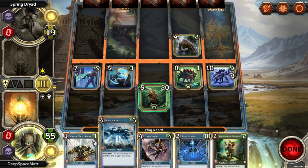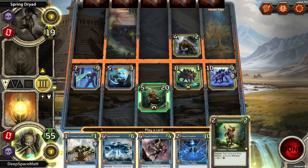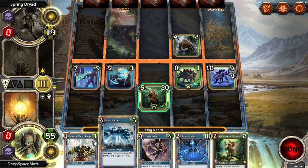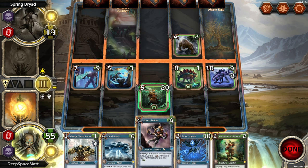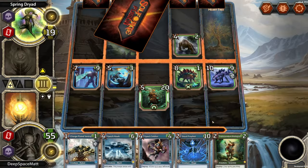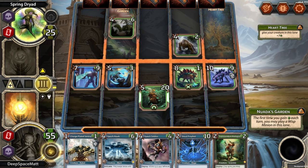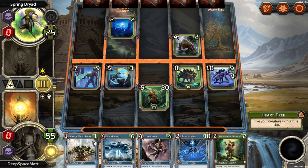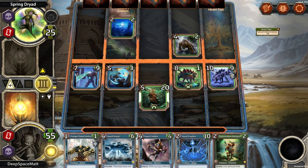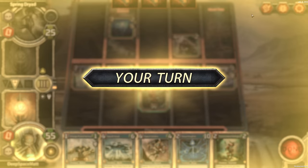What do we got going? Swaps lanes, leftmost lane, rightmost lane — again, nothing I really want to do. I could swap this guy out with somebody who attacks, but I don't necessarily like any of the creatures I have. We're just going to confirm this. We can play a Wisp — sounds good. Oh, they gained something. What was that?